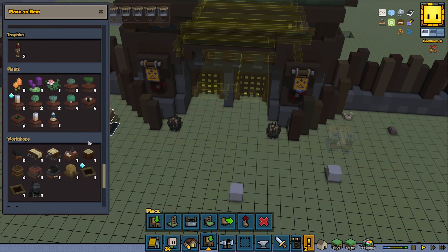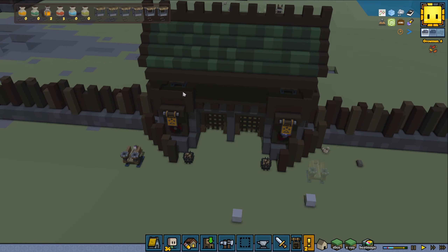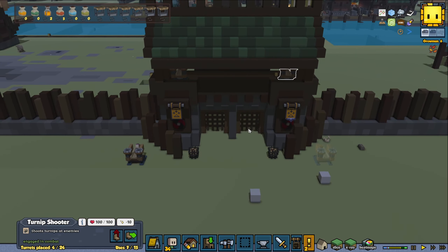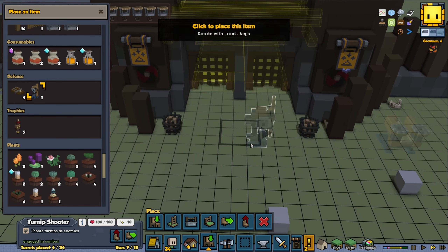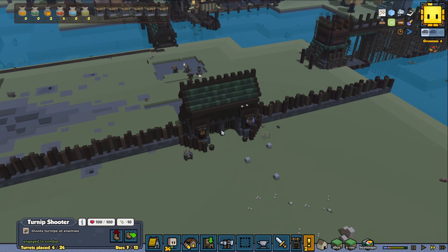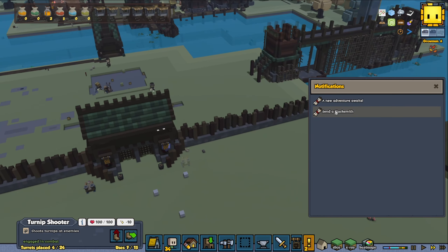Let's see — do we have some turrets? We do have one, awesome. So I'm going to undeploy these, then we're going to put the better turrets up there. There's a limit on how many we can have — we can have 15 at the moment. If you get more engineers you can have even more. And if you have more trappers that level up highly, you can also have more traps that way.